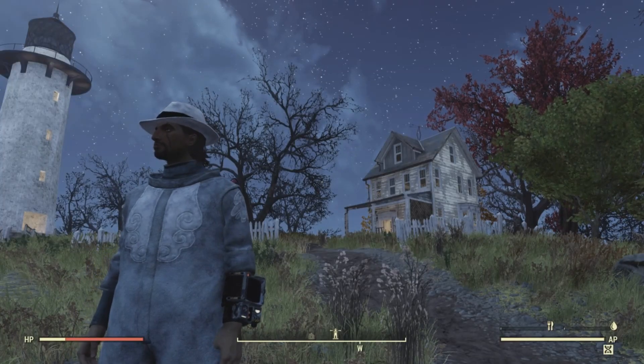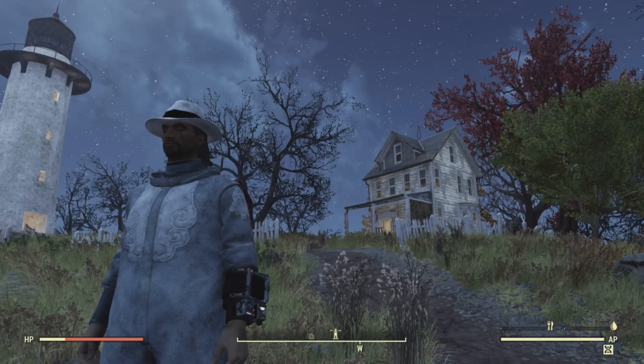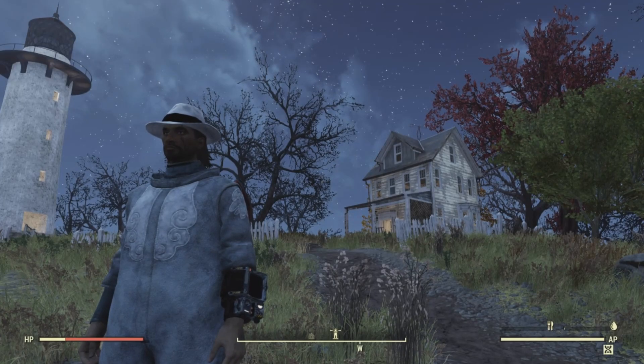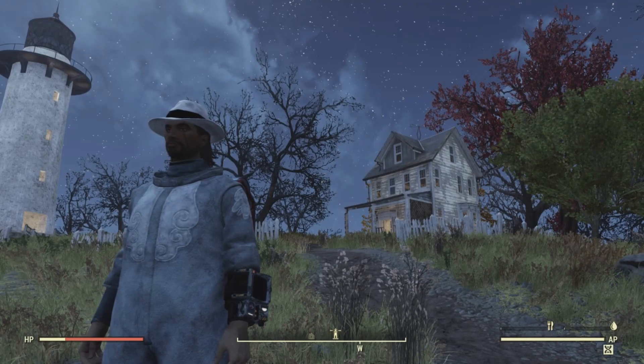Hello and welcome back to another episode of Collectibles of the Wasteland. I'm your host Outlaw0420, Priest of Azora. In this series we're after the unique collectibles that you can find in the Fallout series, including Fallout 3, Fallout 4, Fallout New Vegas, and Fallout 76.